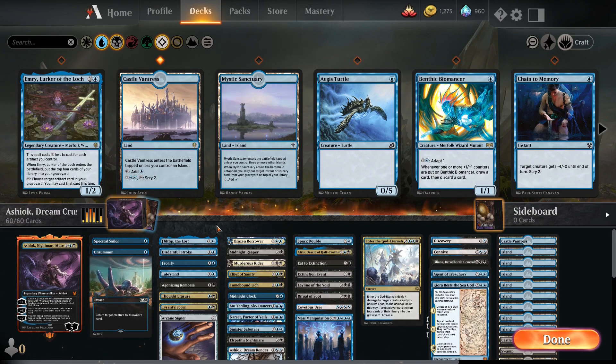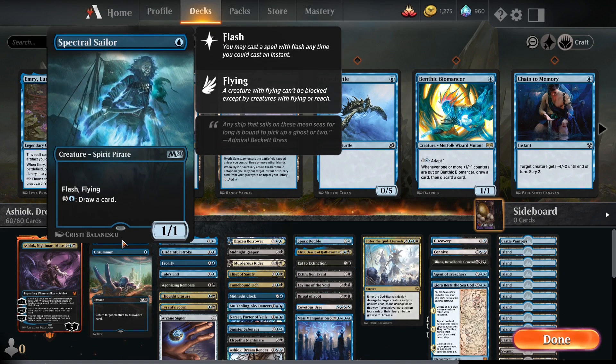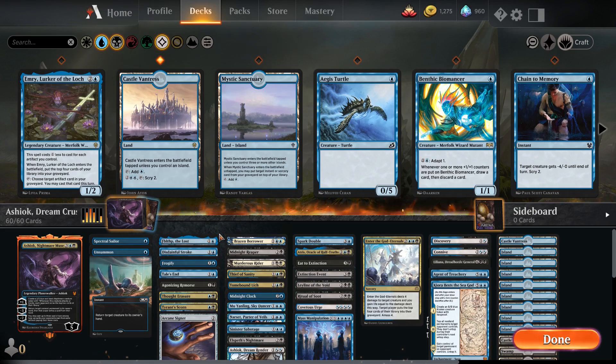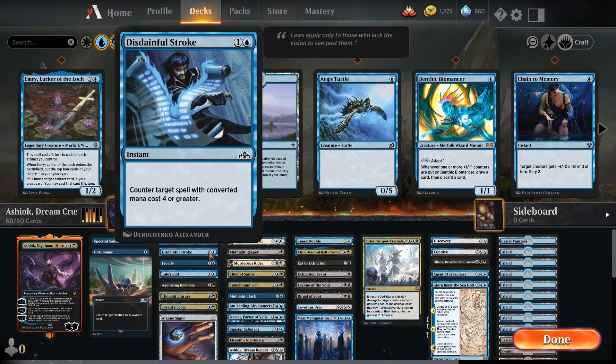For our one drops we only have two: Spectral Sailor, just having something to play on the board, and Unsummon to send something back to your opponent's hand. For our two drops we've got quite an extensive list. We have Fiddlefit the Lost because you get to draw a card — pretty good, I like that. Disdainful Stroke has come in handy more times than I can imagine because it basically gets through anything big, which is awesome. I love Disdainful Stroke, it's an awesome counter card.